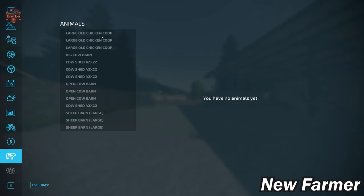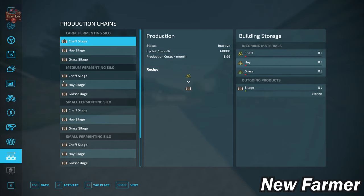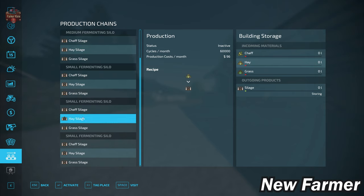There are some animals we technically already own even before buying any actual farms, which is an interesting quirk. Contracts are available, and with respect to production chains owned at the start, there are five fermenting silos — one large, one medium, and three small — and we own all of them at the start. We'll be able to convert chaff, hay, and grass into silage.